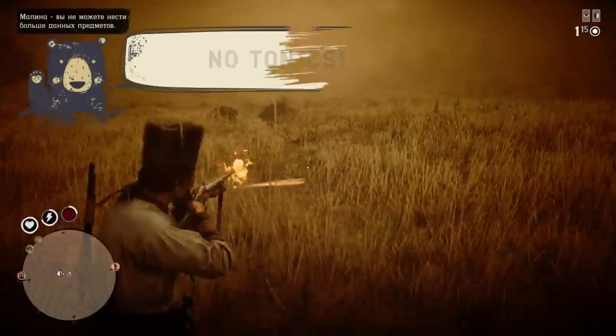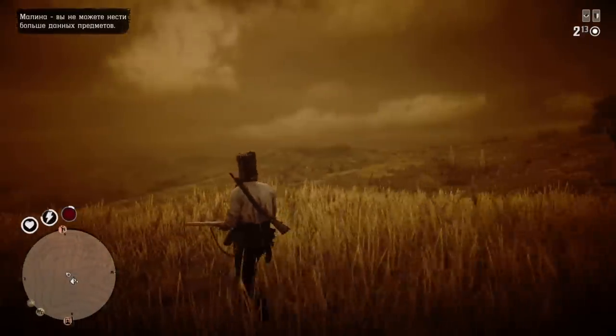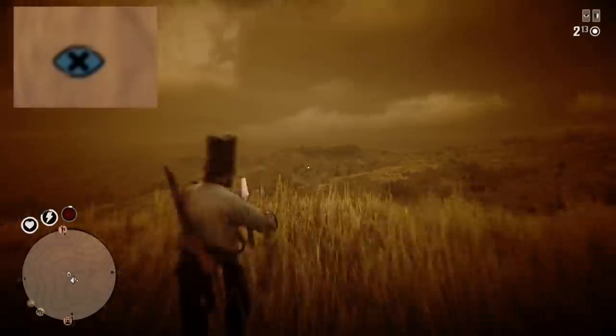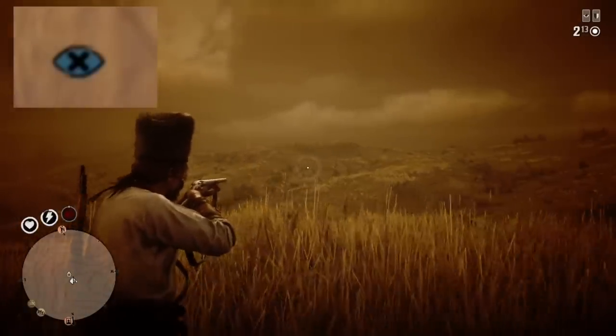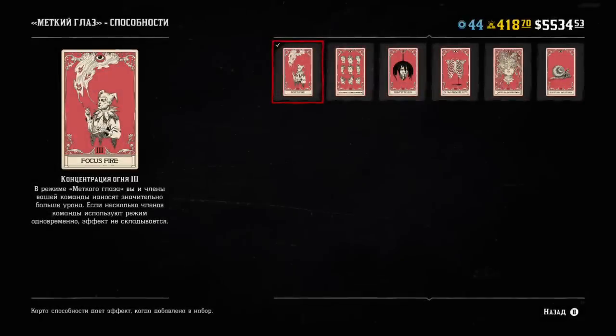Something important you have to know: you cannot drink tonics while your dead eye is active. Plus your appearance on the mini map is changed, so anyone will be able to see that you are using dead eye at the moment. The effect you gain from activating dead eye is based on the ability cards you are using.